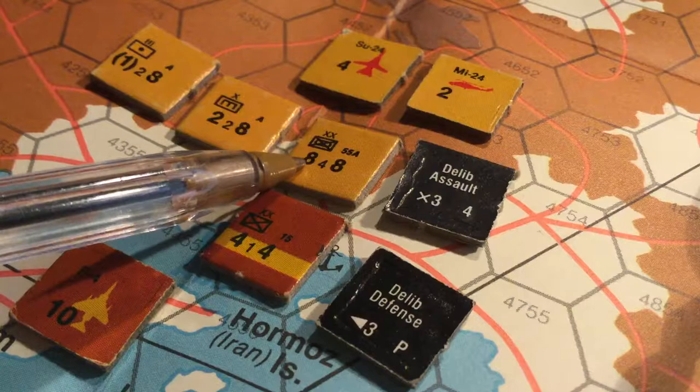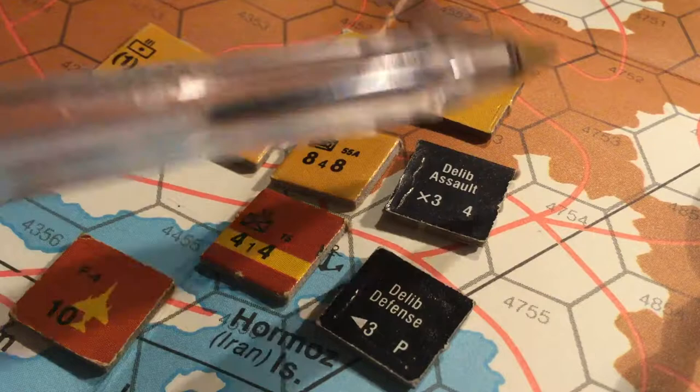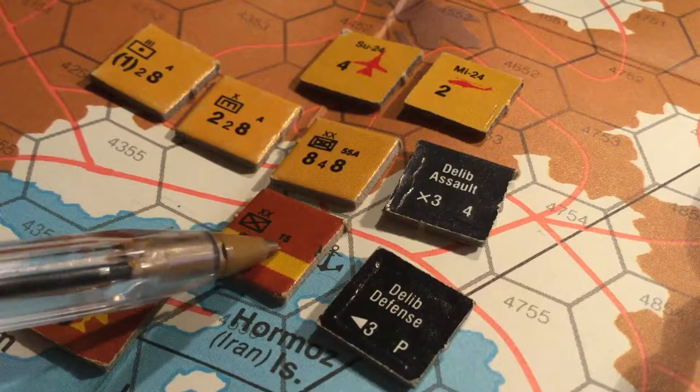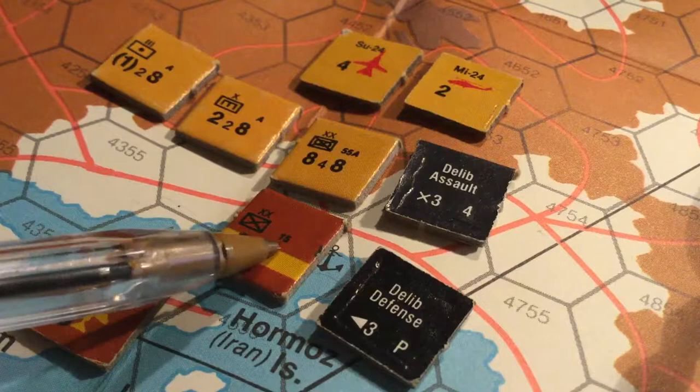The first issue is to look at the units. We have here a Soviet division with an attack strength of eight. We have a brigade of engineers with an attack strength of two, supported by artillery. We have two close support squadrons: an MI-24 and a Sukhoi-24 Fencer. And we have an Iranian division of Basij militia defending in the city of Bandar Abbas.